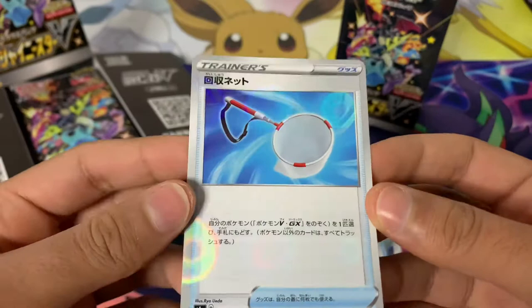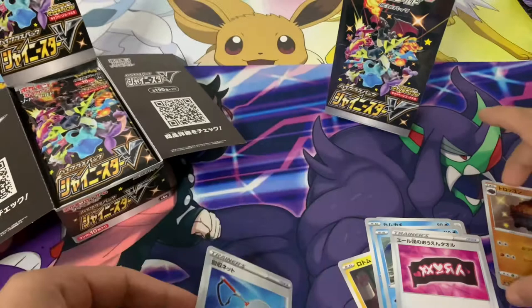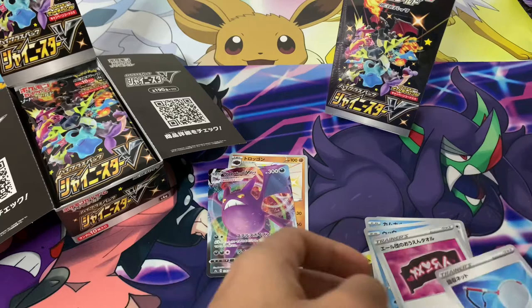We've also got the new reverse foil here as well — it's kind of got a water rippling effect. I don't really know how I feel about it, but it is quite cool. Actually, you know what, I think I do prefer that to the current reverse holos. This is the new reverse holo foil introducing the Shiny Star V set. Our first pack: shiny Carkol, Crobat V-MAX, and the new reverse foils.